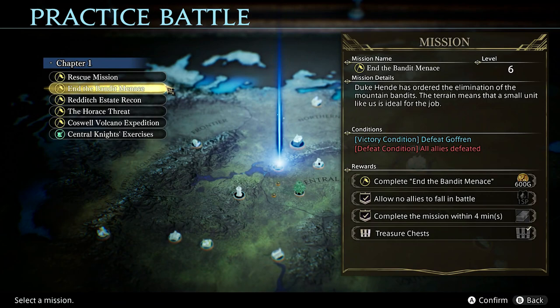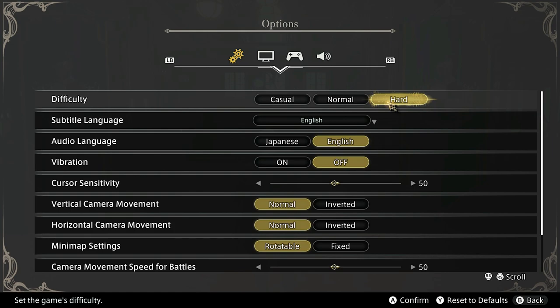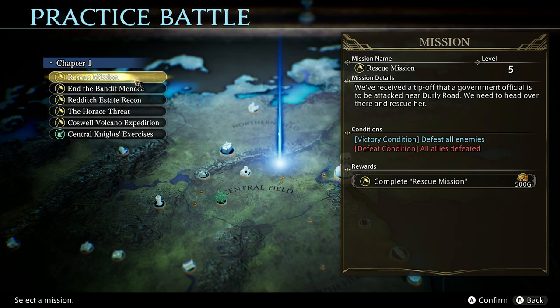You're going to be able to complete these missions whenever you want, and you're going to be able to get any of the items you've missed, and you're going to be able to get the gold — as you can see on the top here — every single time you complete them. Now another trick you may want to take advantage of: if you really wanted to gear up and get over leveled, you could always drop it down to casual or normal, depending on what setting you're on, in order to make the battles very fast and very easy.